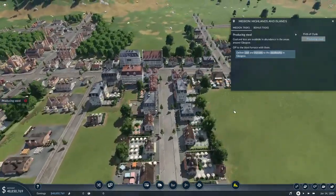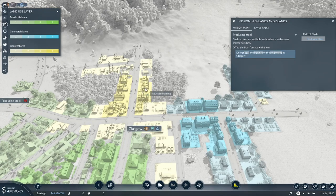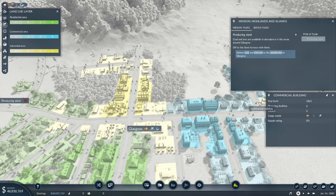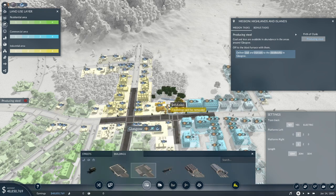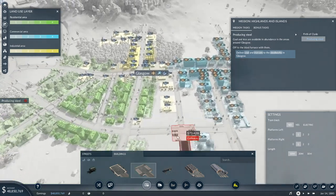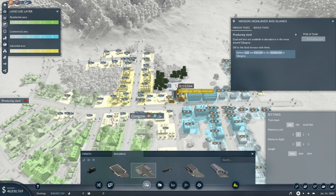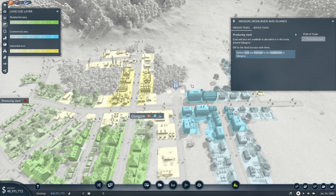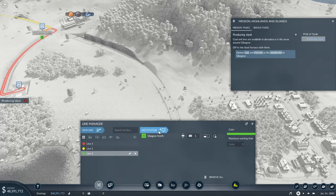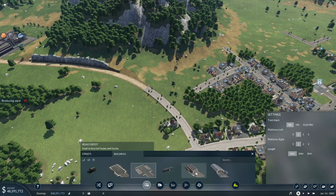We also need to put something in the city center. Looking at the industries over here — this is probably where we want the resources since they need steel. Let's get a small station here. There's a good amount of area — covers three buildings. We'll place that right there. Now we need to go back into the line manager and add one more station, and we also need a road depot.